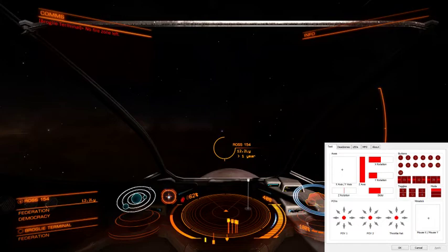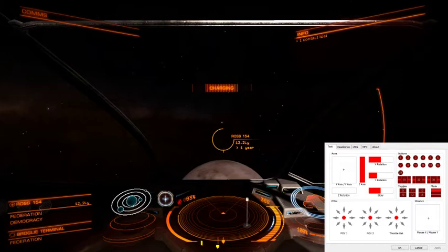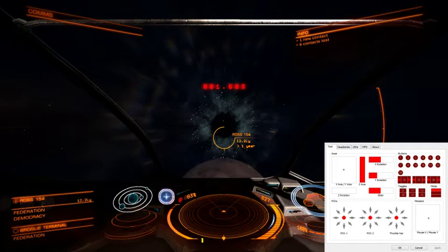We're clear of Maslon. Frame shift drive charging — we'll warp over to Ross 154. Normally when I warp in somewhere I'll go straight to the Nav Beacon and start blowing up pirates, but I'm not. Just in case I need to preserve my ammo, I'm just going to start cruising for unidentified signal sources. Let's see what I can find.